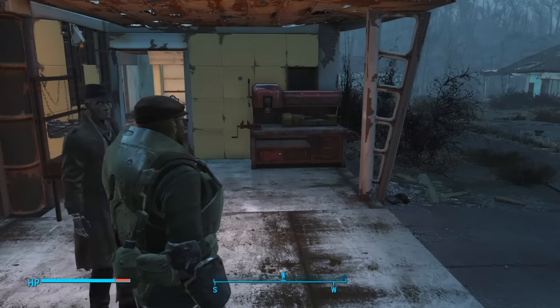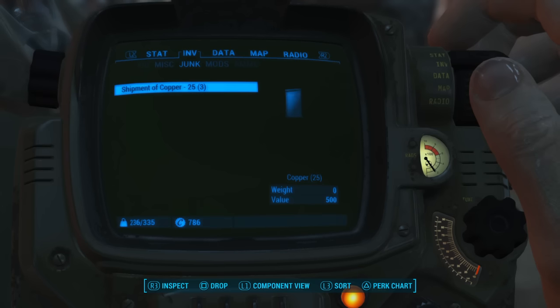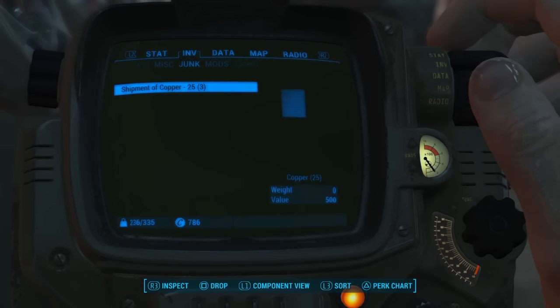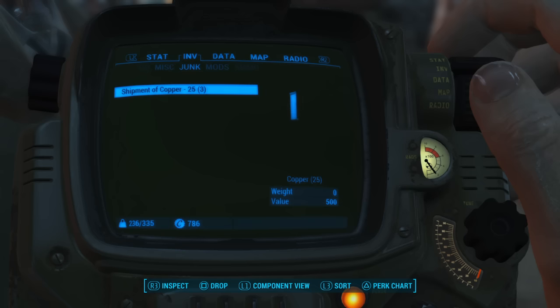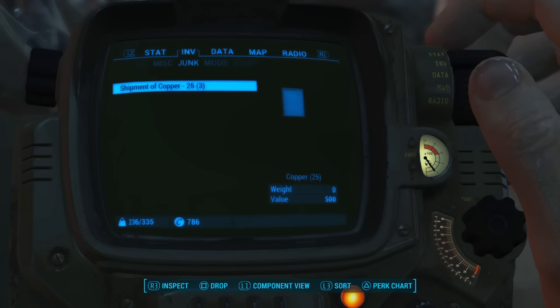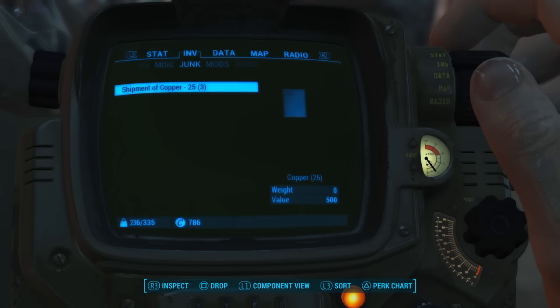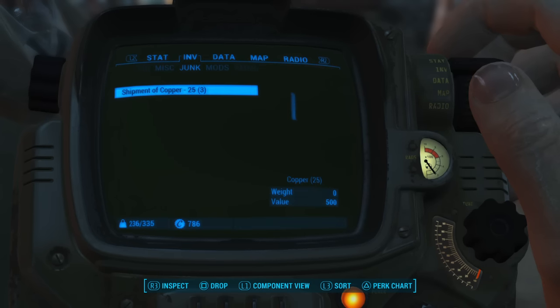I'll show you what I have in my inventory. Come over to Junk and I have three shipments of copper. Each shipment counts for 25 copper, and the three in brackets means I have three of the shipments. If you want to do this duplication glitch, you're going to want multiple shipments — the recommended number is five, all of the same type. So if you wanted to duplicate aluminum, buy up to five shipments of aluminum and the glitch will work much easier that way.